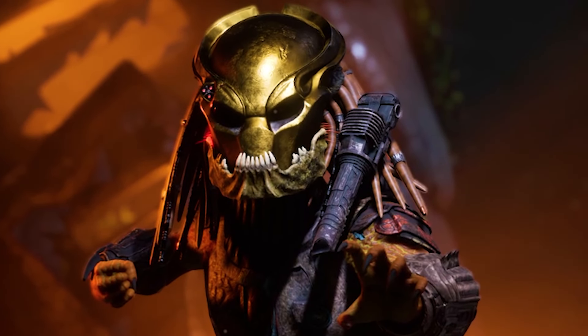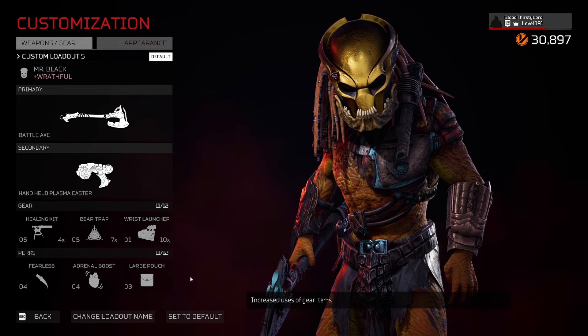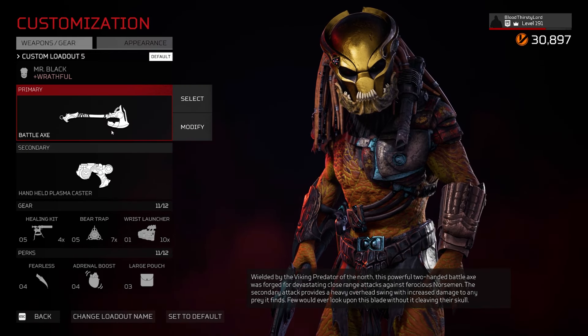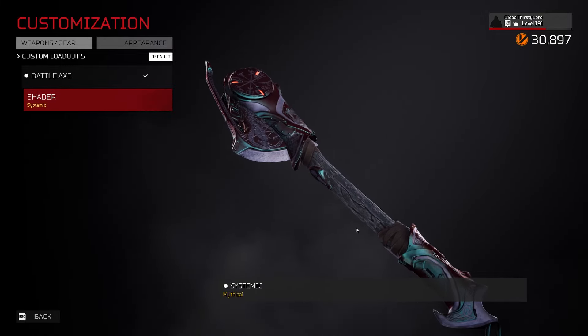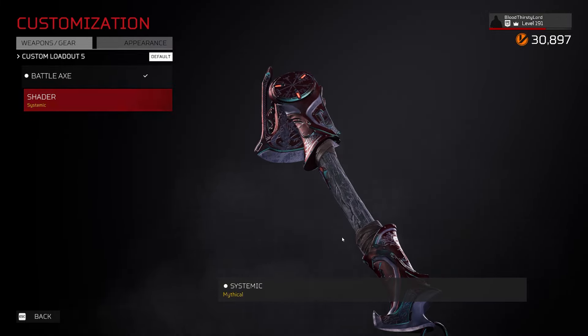One-shot your enemies with this Deadly Predator Axe build. We're running the Mr. Black Predator with the specialization of Wraithful, which will increase our damage output. The Battle Axe is the main weapon — it will smack enemies like crazy and completely destroy them, with the alternate attack being a heavy attack animation.